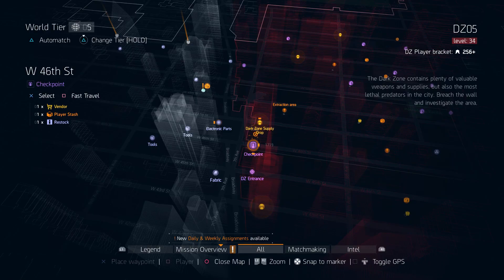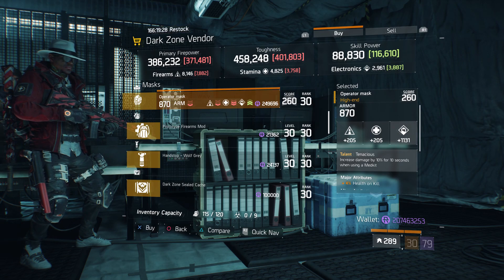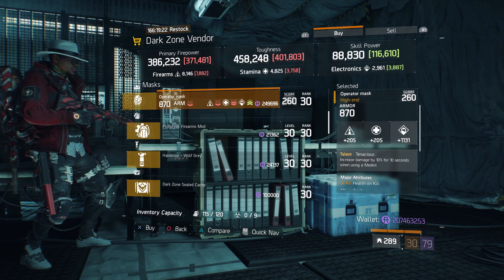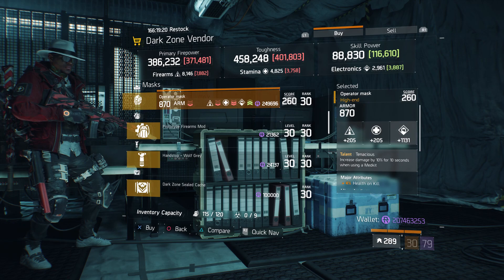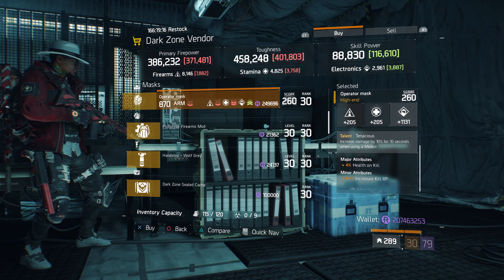For our next gear item, we're going to head over to West 46th Street Checkpoint. Here the Dark Zone vendor has an Operator Mask with the talent Tenacious on there. It has a gear score of 260, armor of 870, its roll for electronics is 1,131, and the attributes are health on kill and increased kill XP.